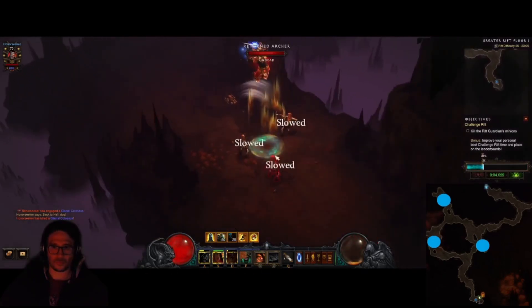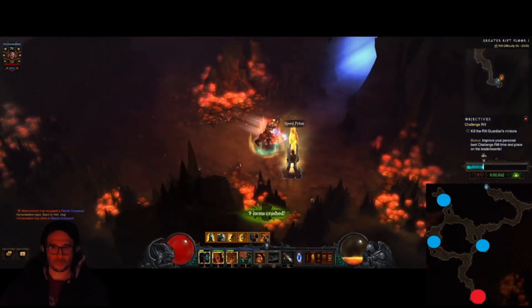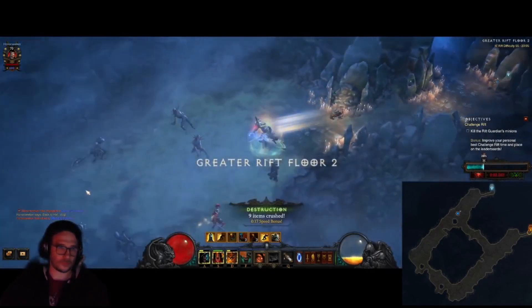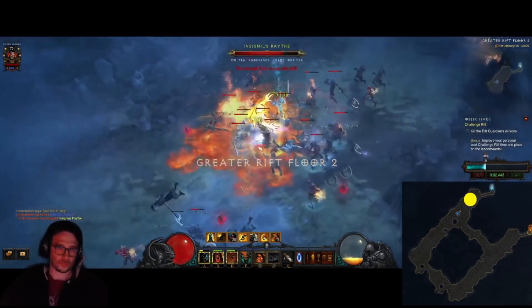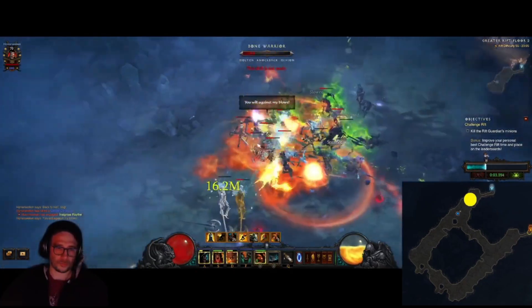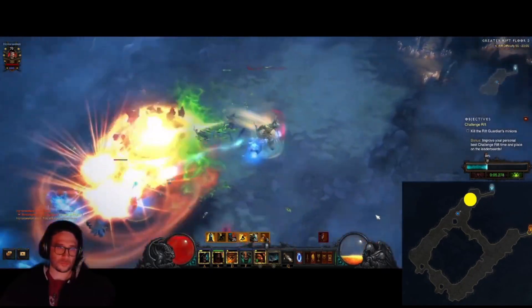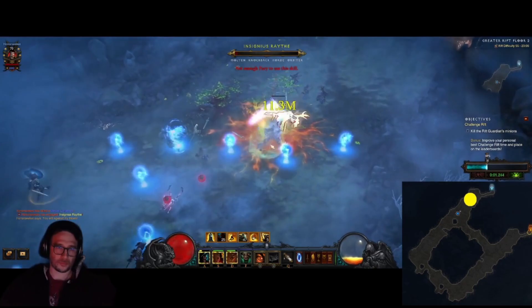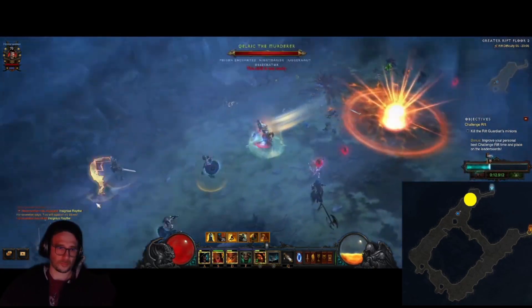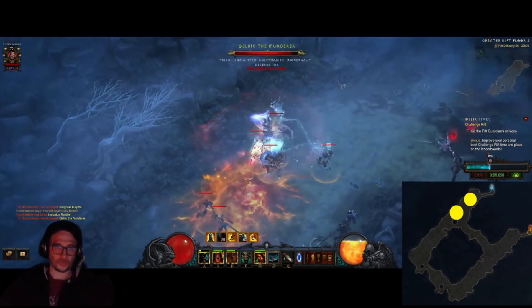On this floor we actually break even at the end, so we're having a good pace. Use your leap for mobility. Here we go to the next floor — the Shroud of Moors. You open instantly with a yellow Elite. Your Wrath of the Berserker comes out of cooldown if you used it properly on the previous floor.